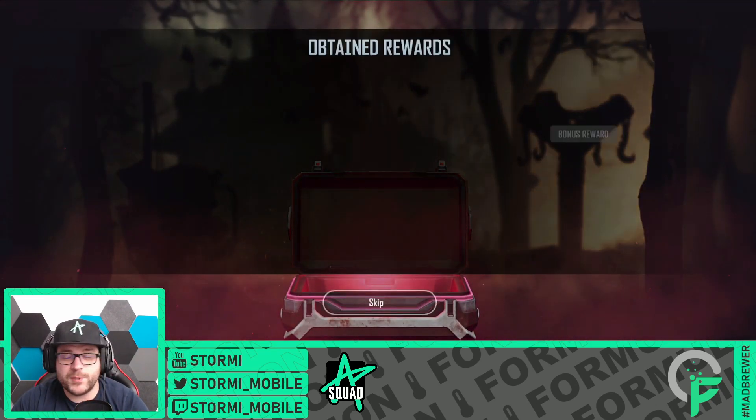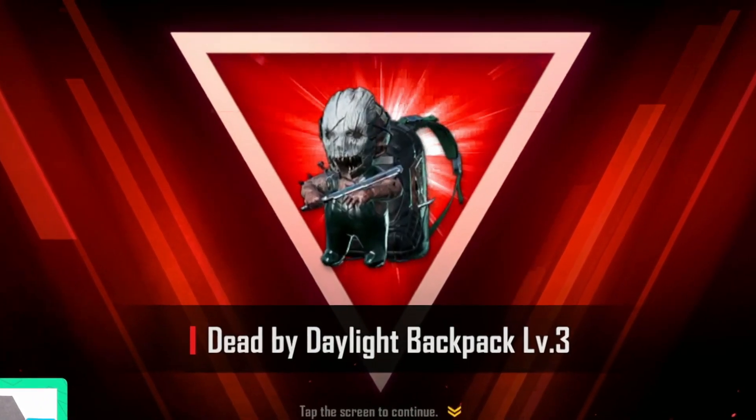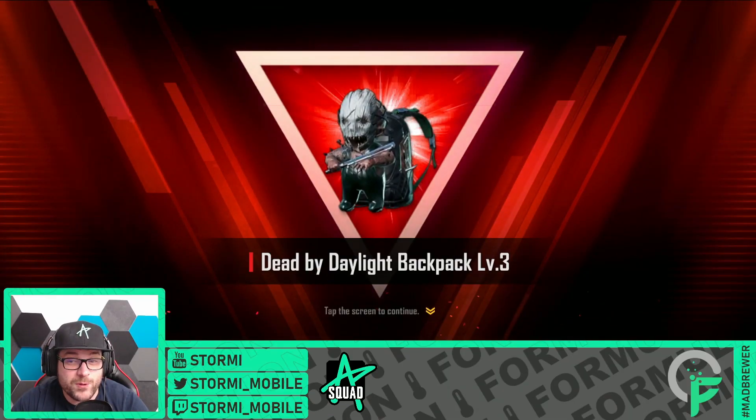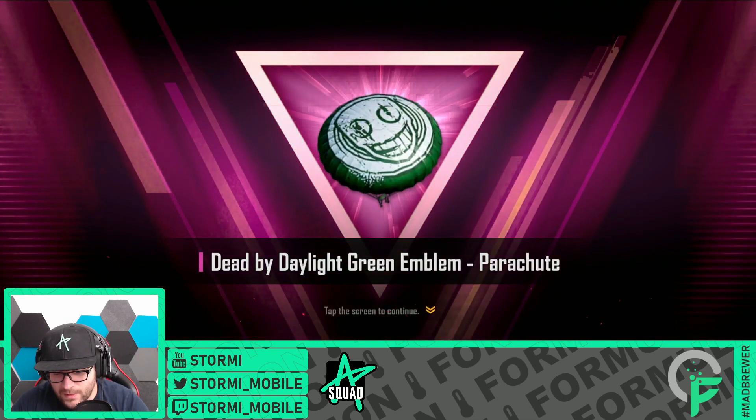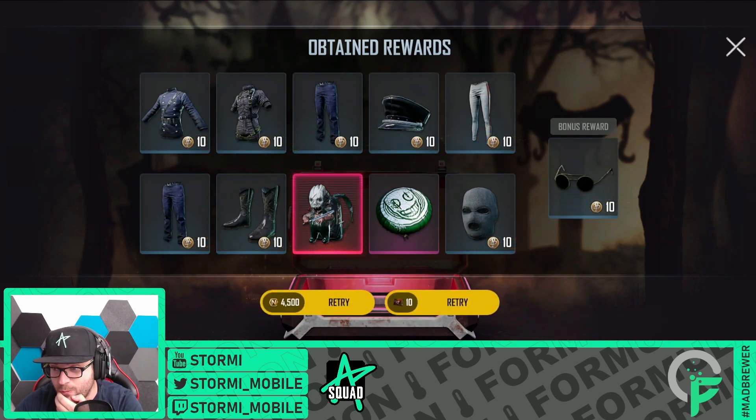There is an ultimate item — beautiful. There it is and it is the level 3 backpack — nice, that was one of the missing things. And the parachute — these are 2 more items from the collection we didn't have before, guys.